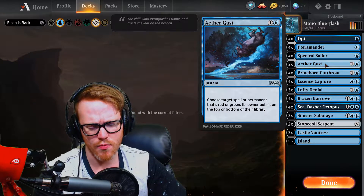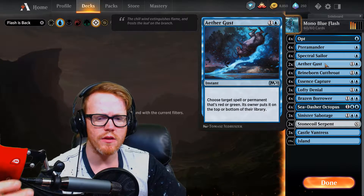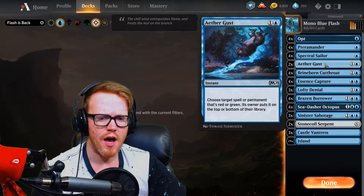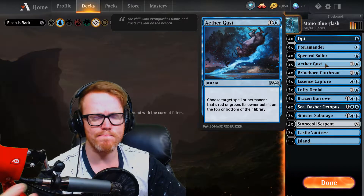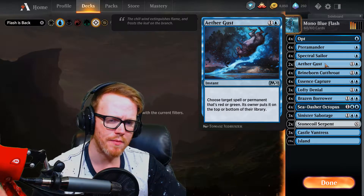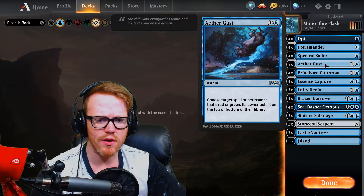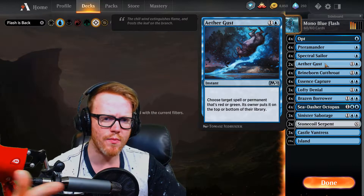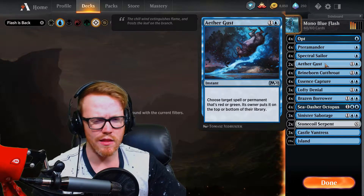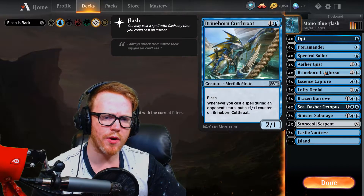Following card is Aether Gust. I only threw two in the deck because I'm unsure how much red or green we're going to face - I didn't want to throw in too many and have them be dead cards against other colors. I threw in two assuming we have a good chance of facing red or green maybe once every three games. It's a good card to make our opponent decide if they want to draw it again or put it on the bottom, which is solid for the current meta.